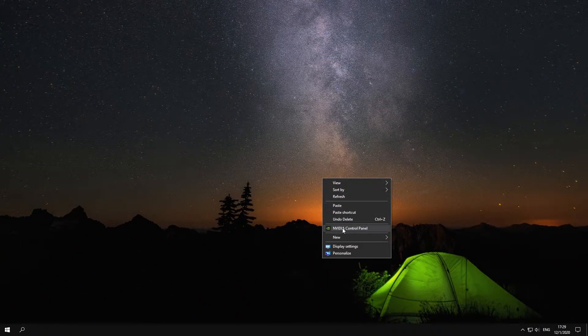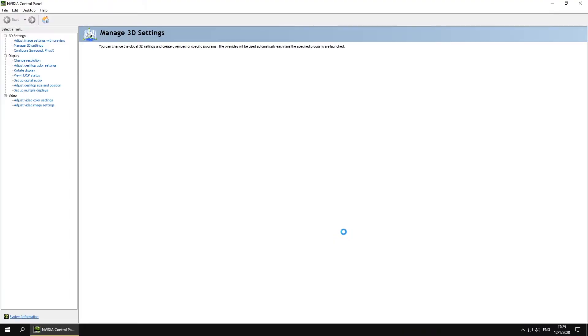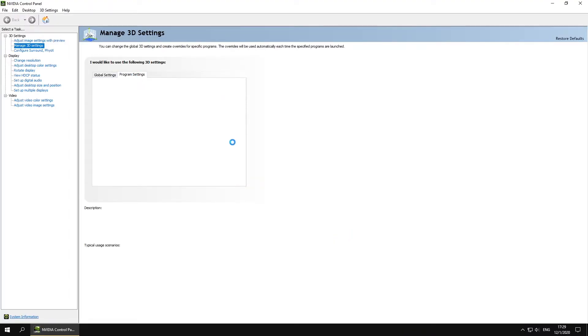Also, you can lock your FPS in the control panel to 60 or higher, depending on your video card and your monitor. It will provide you with more stable FPS.